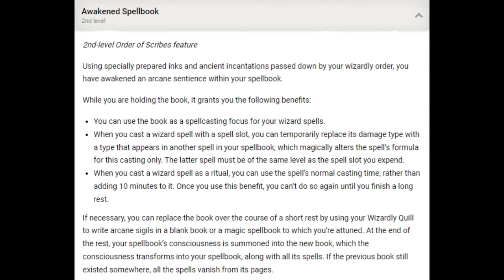The big Awakened Spellbook feature is where we can switch damage types of our spells — covered in detail in the first linked video. We want spells in our spellbook that give us different damage type options, even if they aren't spells we'd actually cast. Force, radiant, and piercing/bludgeoning/slashing damage are the top-tier damage types. The third bullet is our ability to cast a ritual spell without the additional 10 minutes normally required, so we can cast Detect Magic with an action. If a DM likes to destroy your spellbook, the Order of Scribes also lets you replace it.